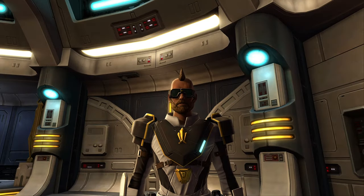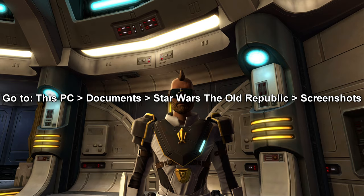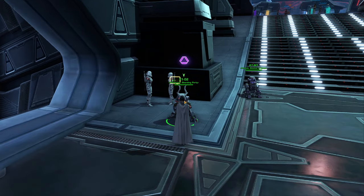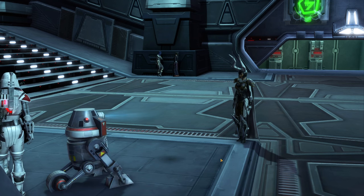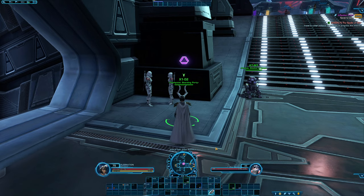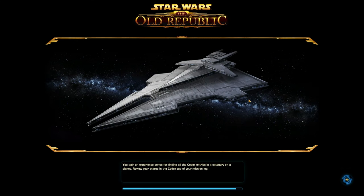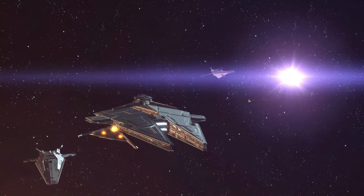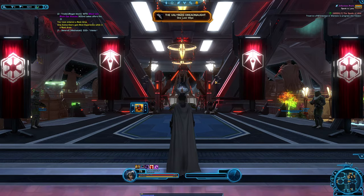Pressing the print screen button on your keyboard will take a screenshot of literally whatever is on your screen right now. Star Wars The Old Republic will save this screenshot for you to the folder shown on screen. You can press escape at any time during a conversation to immediately back out — so if you made a mistake during your dialogue choices, you can go back in and do it again. You can also press escape to skip some cutscenes in certain situations, such as when loading into your flagship.